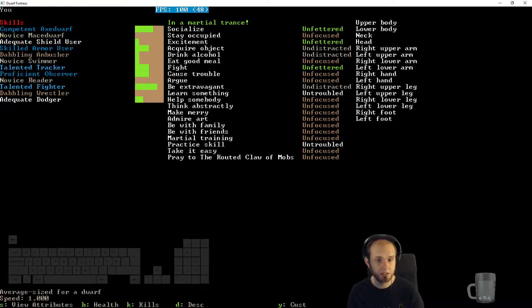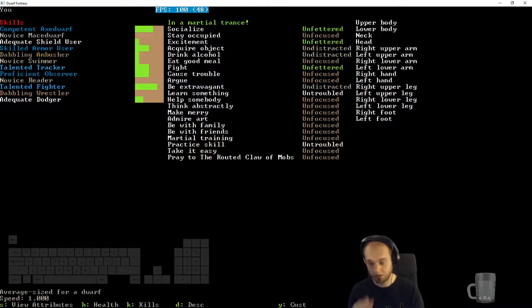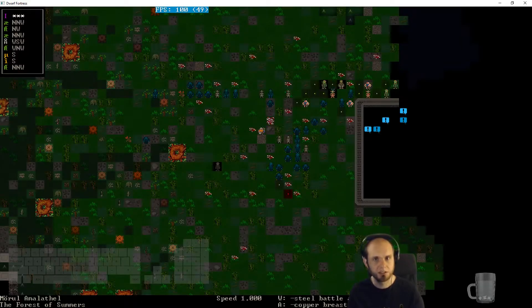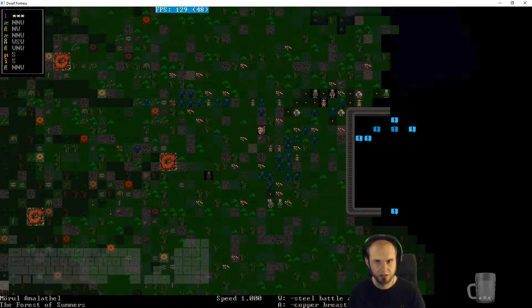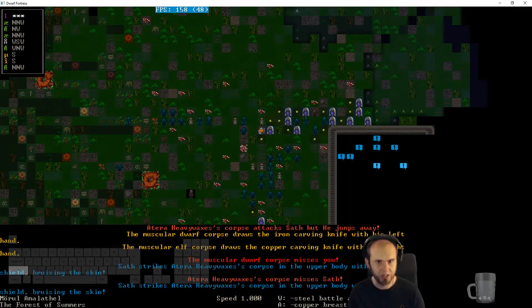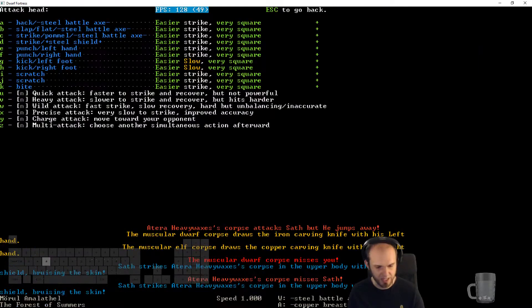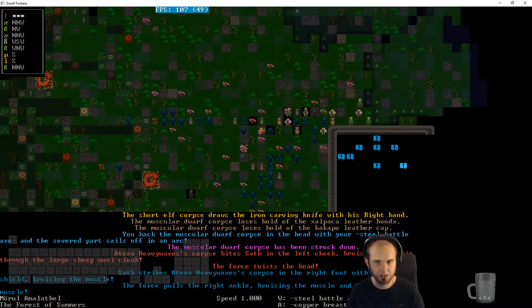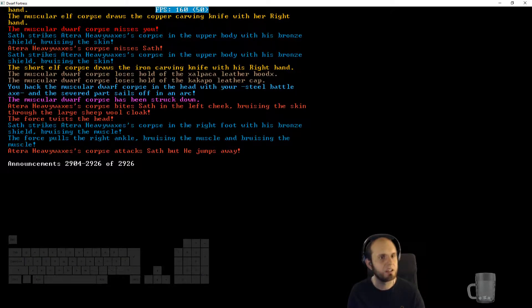So I'm going to be even better at fighting now. Come back to them. I should have let them come to me. I'll go for the head — heavy. Struck down — say something. Come at me. How is Saf doing? Not very good. There's one zombie — can I get the zombie next to me? I'll let them come to me.